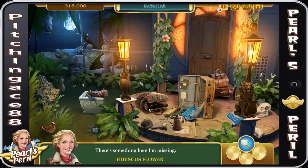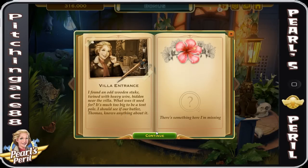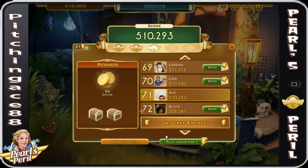Now we've got to find the last clue — hibiscus flower, right here. Grandma Margaret's favorite flower was hibiscus; Grandpa cultivated a special variety that grows all over the island. I think of her when I smell it. The locals say she haunts the via. Well, that's a little creepy. Anyways, I grabbed some wood and some brick — I'll see you guys back here when I get that third and final clue.